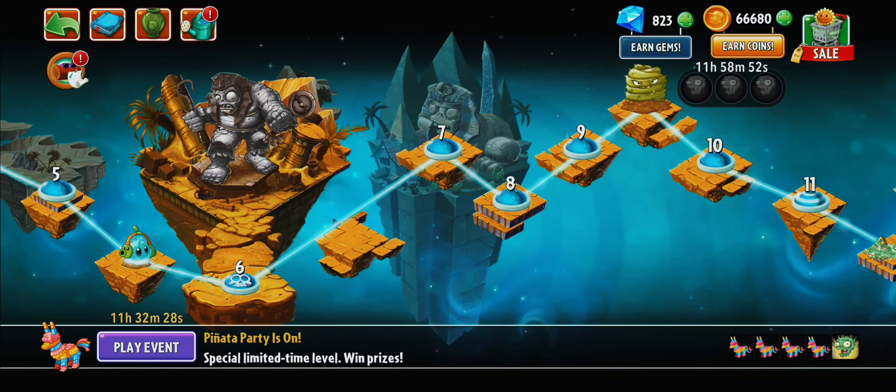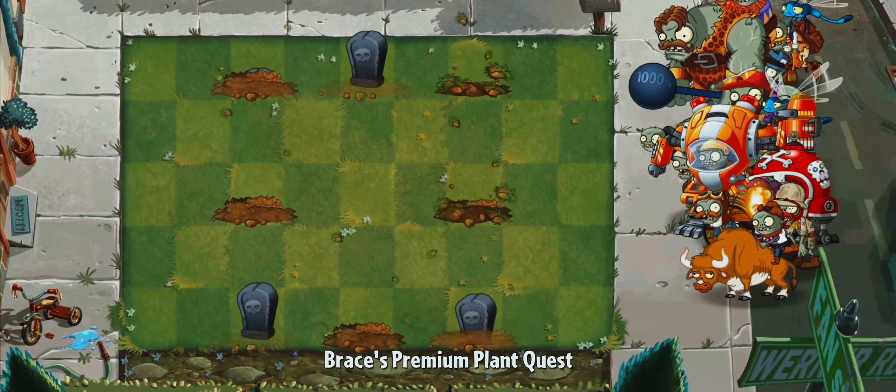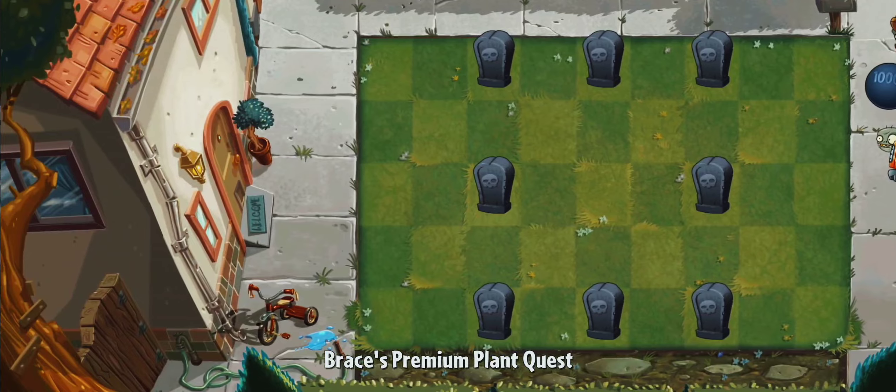After you've done that, you're going to go to Ancient Egypt. We're going to be playing level 7, just like me. Let's go into the level and wait for it to load. If you see a level like this, you know you did the process right.